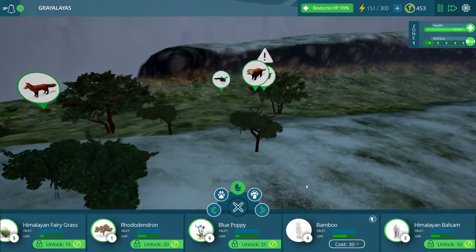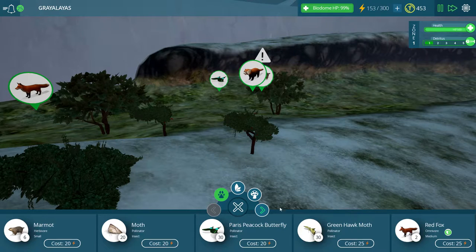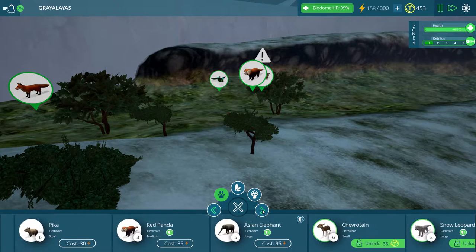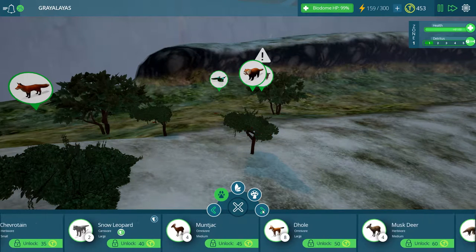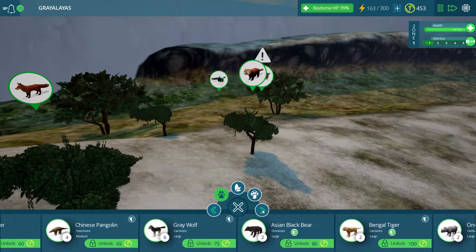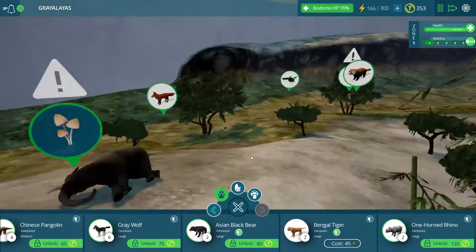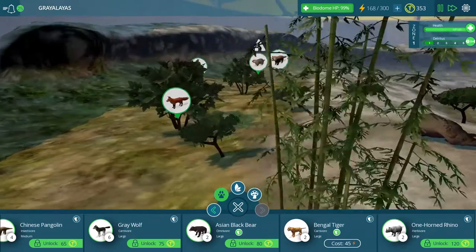So one of the first things I wanted to do — Michael, one of the viewers, wanted the Bengal tiger to get unlocked, so we have to make sure that we do that. There it is. Unlock that straight away.